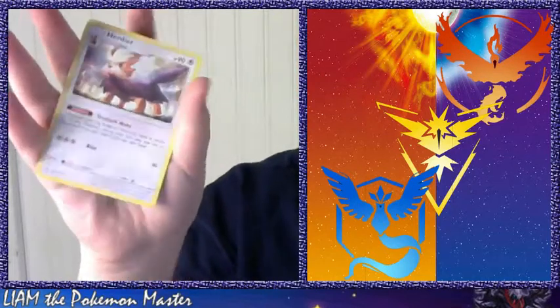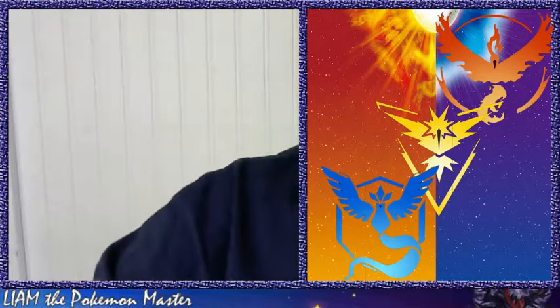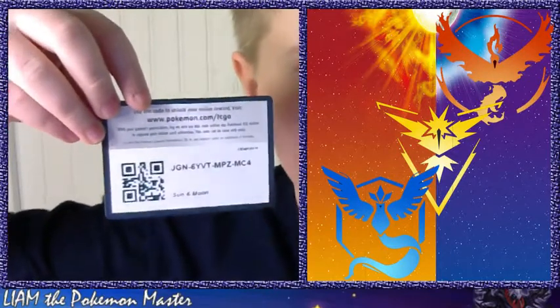A fighting energy, Rare Candy, Wishiwashi, and a Herdier. And this is the code card, so pause the video to get that.